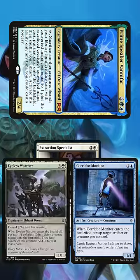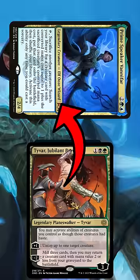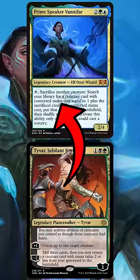Then we sacrifice an Extraction Specialist to Vanifar to get an Eyeless Watcher, which makes two Eldrazi Scion tokens with its ETB trigger. Now we use Tyvar's plus one ability to untap Vanifar.